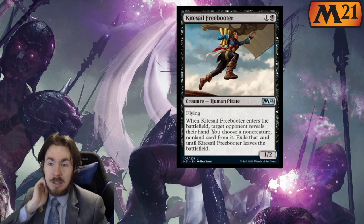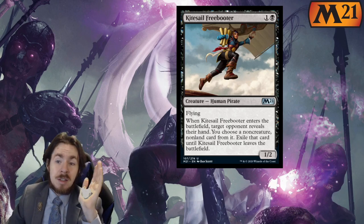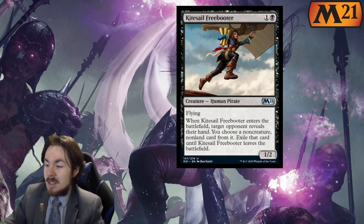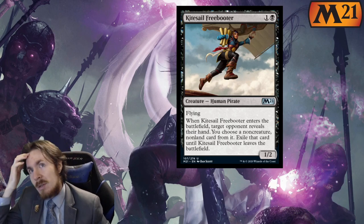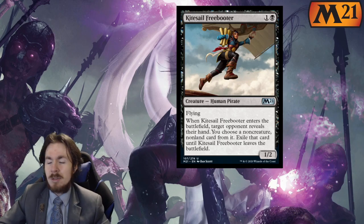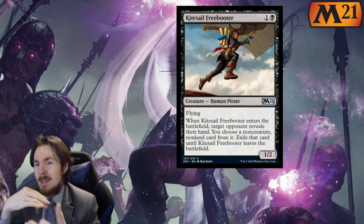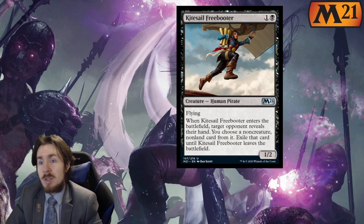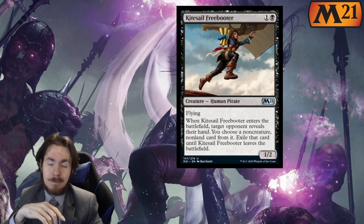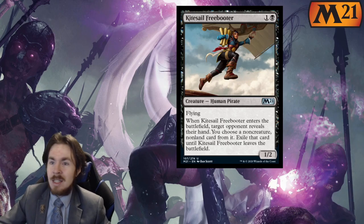Kitesail Freebooter: 2-mana 2-1 with flash. When it enters the battlefield, you look at your opponent's hand and pick a non-creature, non-land card from it. But when Kitesail Freebooter leaves, they get the card back. It's a solid card — duress with wings essentially. In Constructed, I could see it seeing play, largely as a sideboard card. I'll say 4 out of 5 there — solid ability, and the fact that it goes on a creature with a body is awesome. I'd say 5 out of 5 if it was 100% going to be main decked, but since it's more of a sideboard card, 4 out of 5. In Limited this is also a really good card — 5 out of 5. Duress with a body is super good. This is a great card.